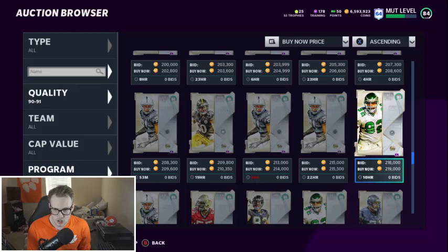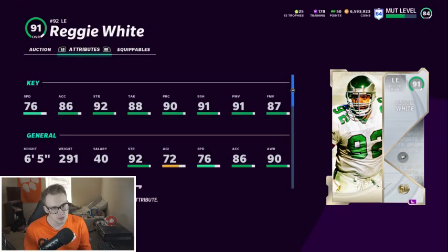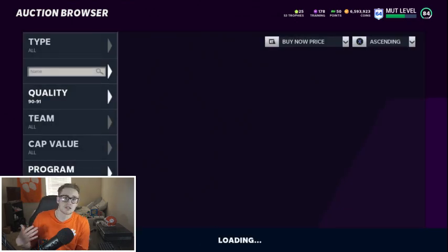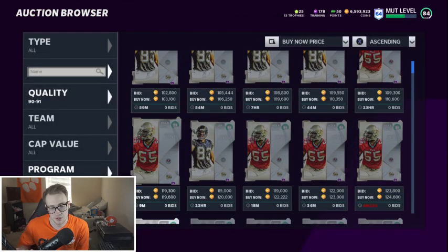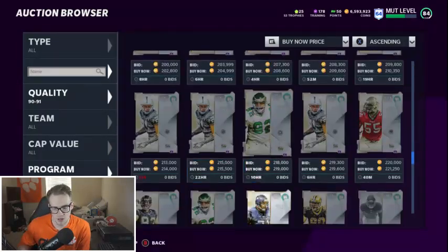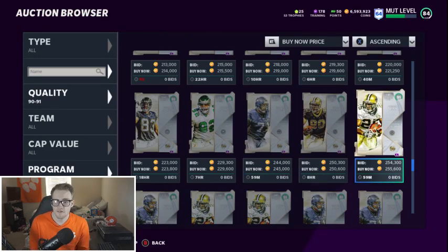Reggie White — again, another solid card. If you really need a left end and you're an Eagles theme team or something like that, he's a solid card: 76 speed, great block shed, great power. But I think there are better rushers in the program. He's not terrible, but I would highly recommend not picking him. Walter Jones — obviously you're not picking an offensive lineman, just don't do it.